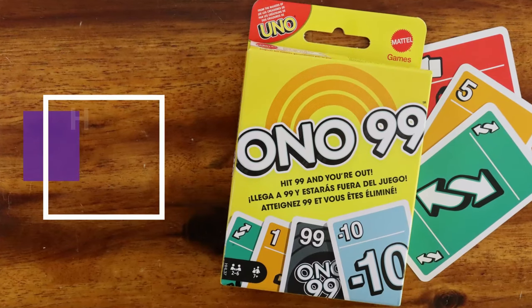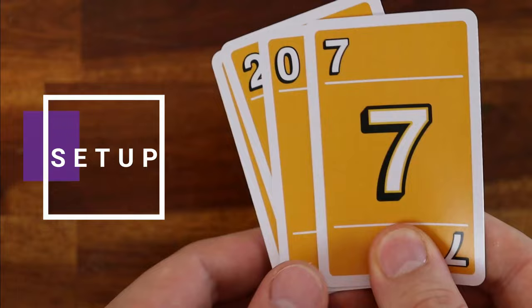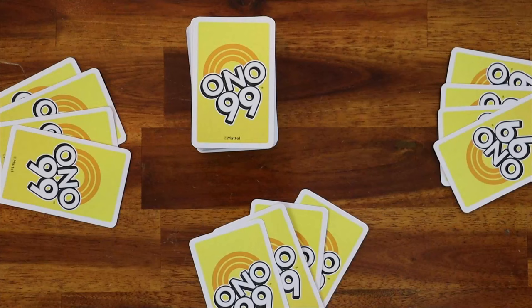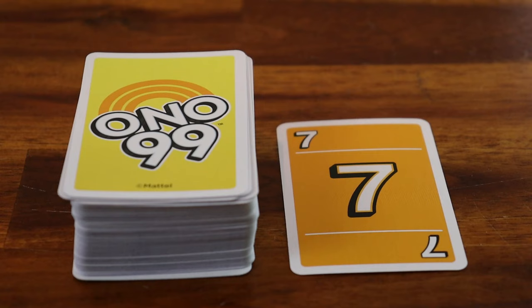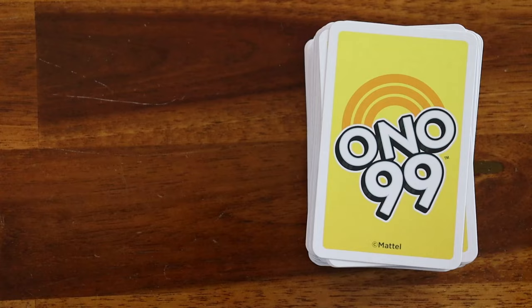Nick here and today you will learn how to play Ono 99. Setup: shuffle and deal four cards to each player. Place the remaining cards face down in the center of play. The player to the left of the dealer starts by playing a card face up next to the draw pile, creating the discard pile. Call out the card or number value. And now you're ready to learn how to play.